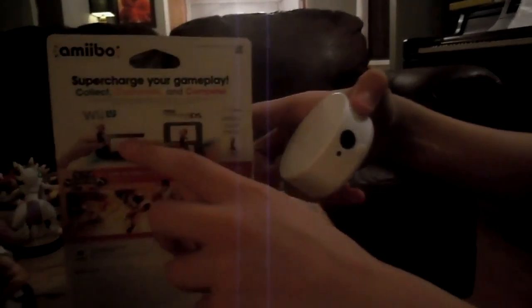Here's the back of the box. Nothing really special. You can use it on the new Nintendo 3DS XL. Or if you have this — which I have — and the Wii U, for the NFC reader and writer, whatever you want to call it. I have that. Or just the Wii U.